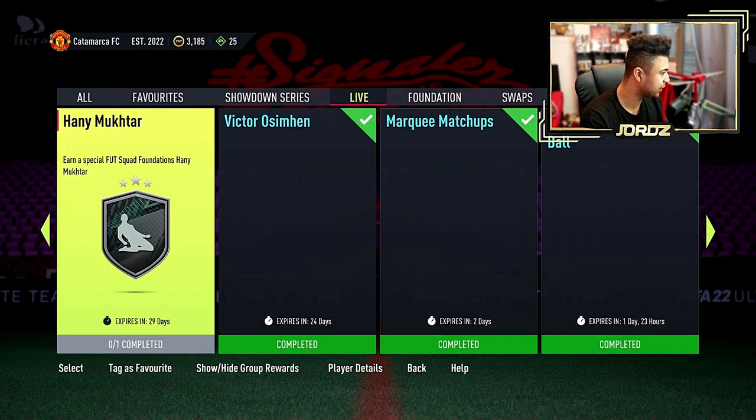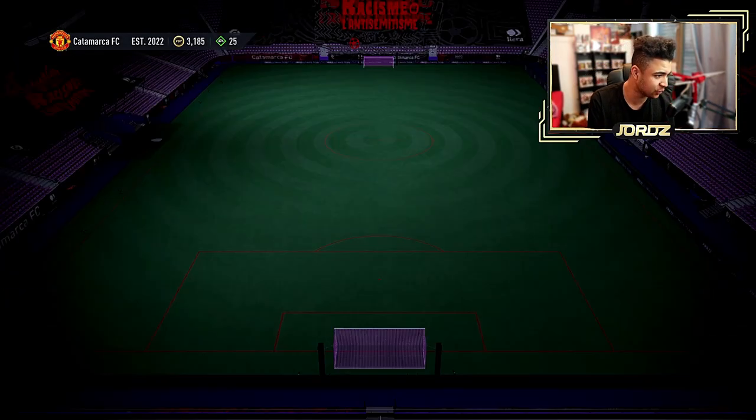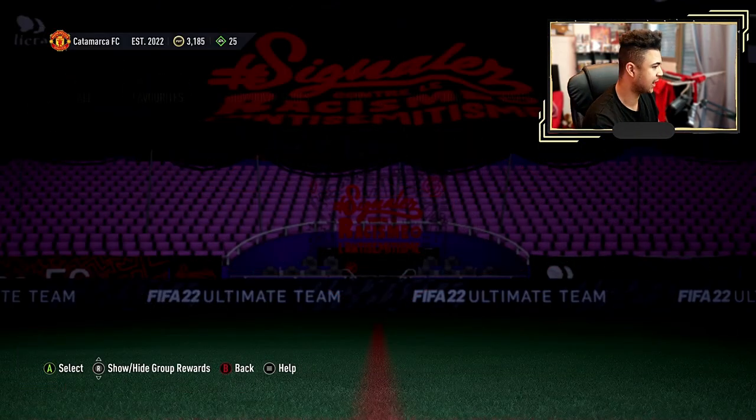I did see the kit SBC there for the 8H's kit — I don't actually know how to pronounce that. Let's look at what you guys need to do for that: probably if Ida plays minimum 1, clubs mid 4, gold players 10, red players 1, 30 chem. Piece of cake if you guys want to do that.